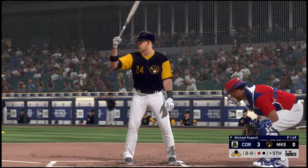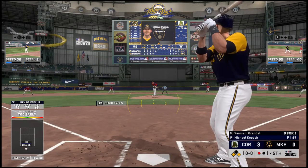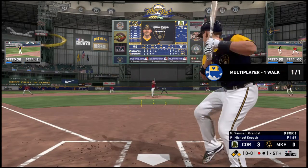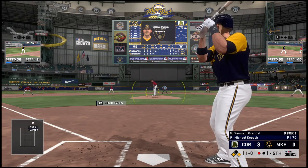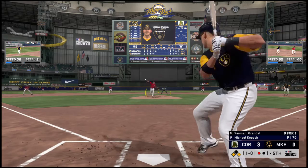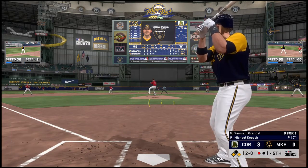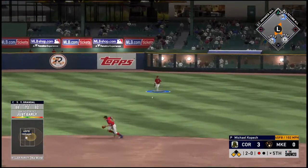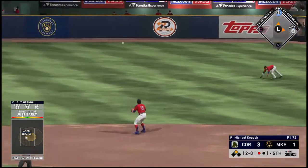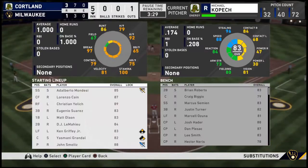Now at the plate, Yosmany Grandal, 0 for 1 with a fly out. Here's the first offering. Props to the hitter for laying off with a guy on third — you want to be aggressive but you have to get a pitch you can drive. 2-0 now. Hit hard to the right side and that'll get through into right field for a base hit, and they're on the board — this is now a 3-1 ballgame.